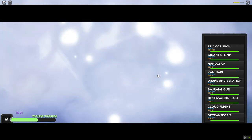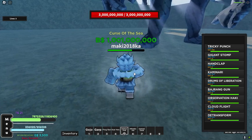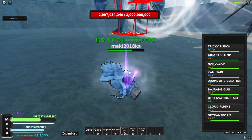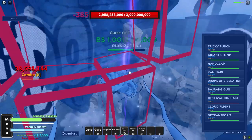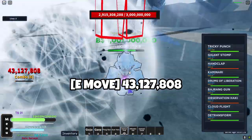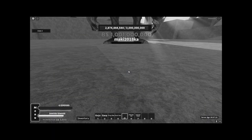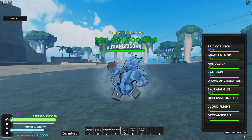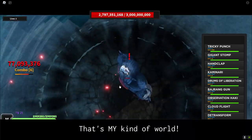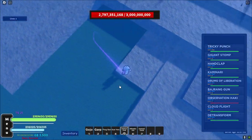We're gonna use Gear 5. Let's see the damage without buffs. Let's see the M1 first — almost 3 million! Q move: 38 million. E move — oh my god. R move: 40 million. Let's check the G move right now — Jarang Gun. Let's see the damage. Damn, this is so broken! We're gonna die again, let's run.